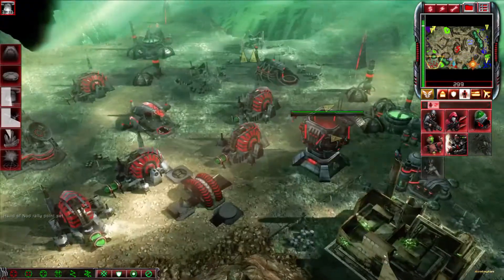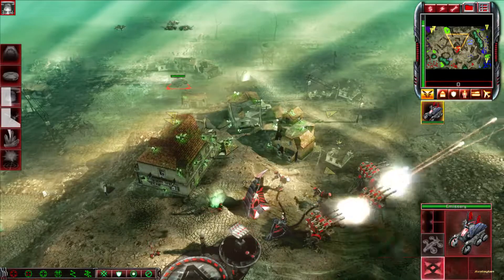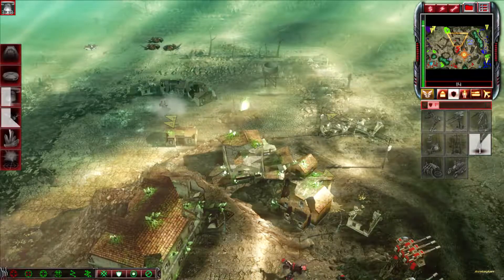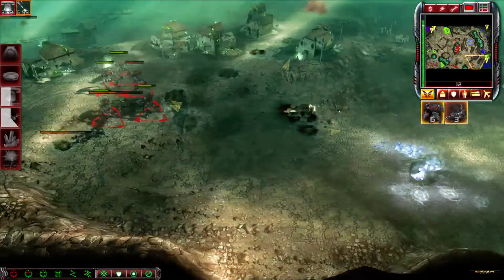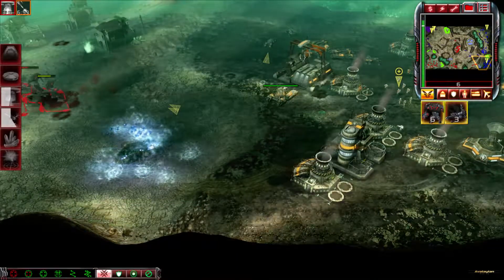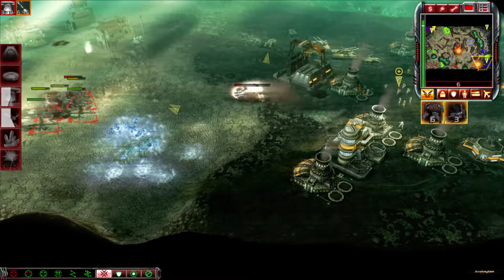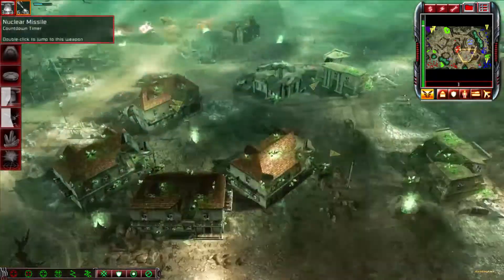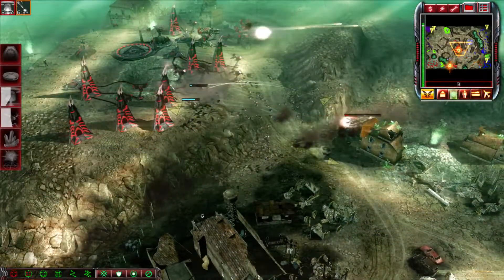Repairing. The Brotherhood has entrusted you. Training. Insufficient funds. Building. Unit lost. Warning. Ion control detected. Our base is under attack. Unit under attack.